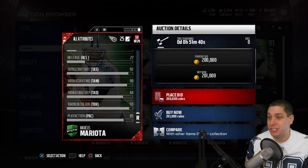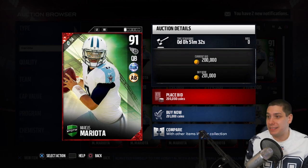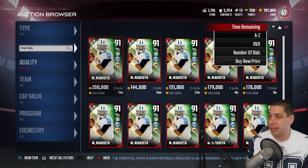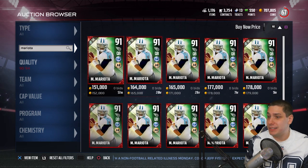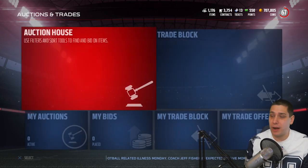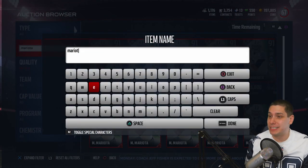Throw accuracy short is a 92, 90 for mid, and 84 for deep, and he has a 93 throw on the run with an 85 play action. This reminds me of last year when they put in a Mariota card and it pretty much made the other quarterbacks almost irrelevant for a pretty good amount of time. Pretty much everybody was running a Mariota. This thing's going for about $150,000 at the moment — pretty good price. If you have the coins to spend and you need a quarterback, definitely a good one to use.